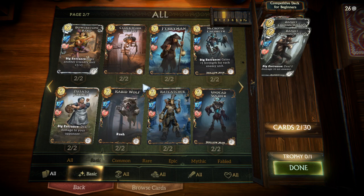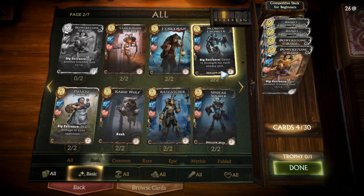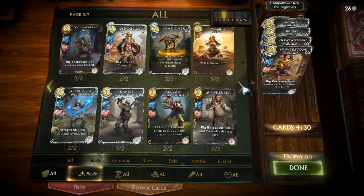Another really solid 2-drop is Bowerstone Bar. Everyone has this card in their collection when they start out. This does the opposite of Bandit Crossbowman — instead of dealing 1 damage, it buffs a friendly unit for +1/+1, which is also very useful for allowing you to trade effectively with the opponent's minions. There are also some class-specific cards like Apostle and Eradicate which we're not going to discuss yet.